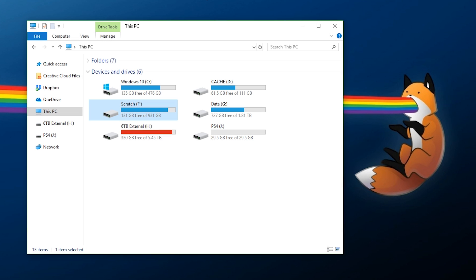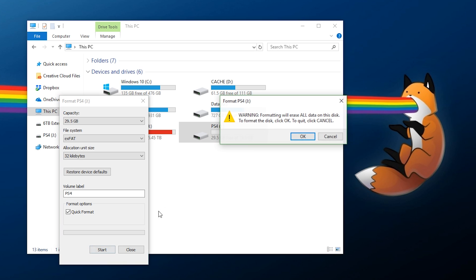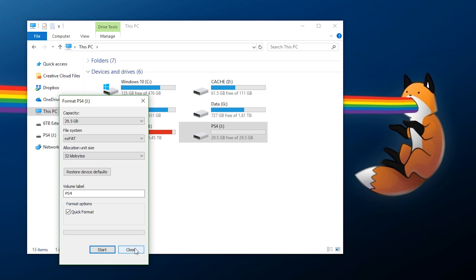First, you will need a flash drive — it's required for installing your package files, which is the format your games or applications are in. It needs to be formatted properly. Back up any files you care about, then right-click and format. It needs to be either exFAT or FAT32. I recommend exFAT because it works on the PS4 and supports files greater than 4 gigabytes in size. Format it and your flash drive is ready.